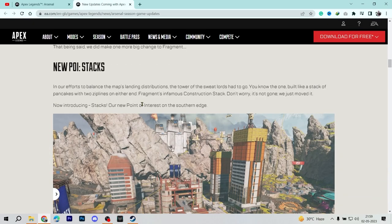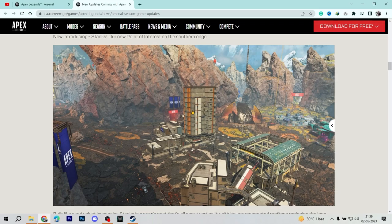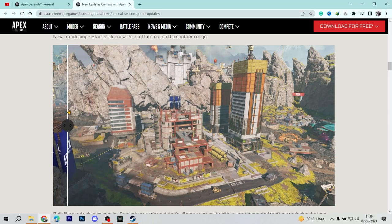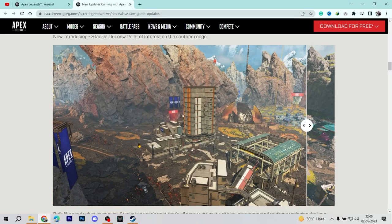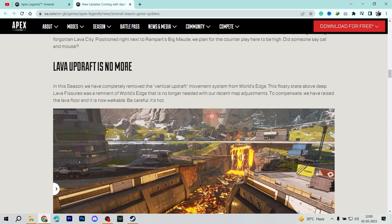Another new POI that has changed on the map is the Stacks — the Tower of Soot Lords — located on the southern edge. This area has been completely revamped. The older view had it looking quite different, and now it's been refilled with a new-looking building. While some portions remain the same, a whole section has been redone. The place that used to be empty now has platforms and supply bins.